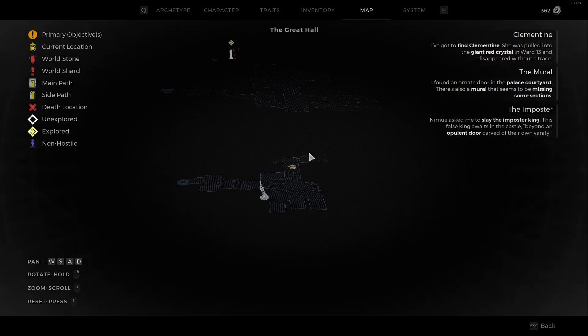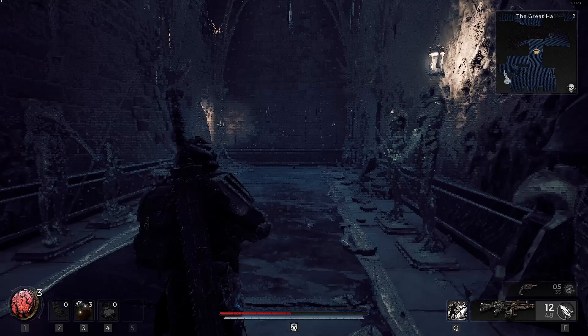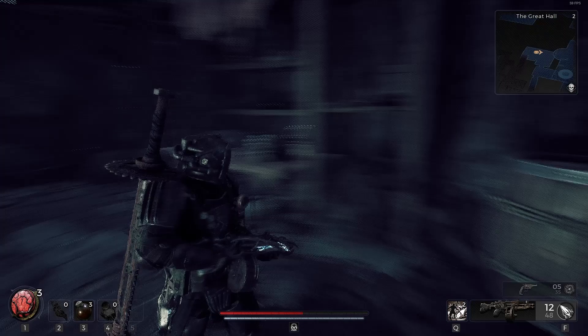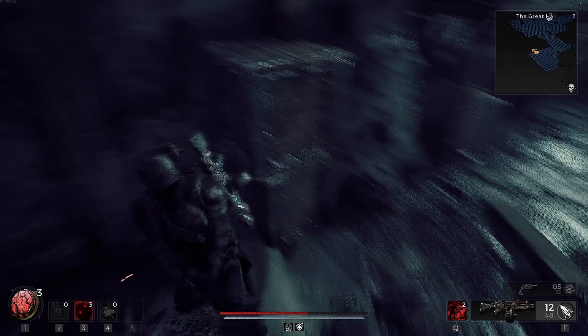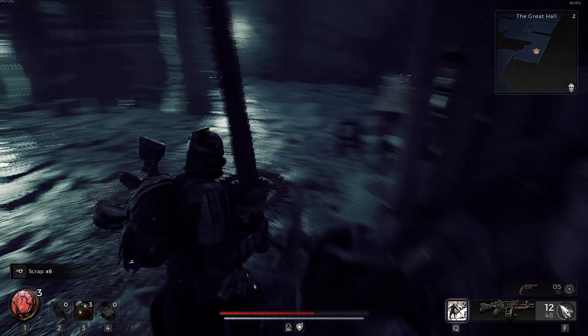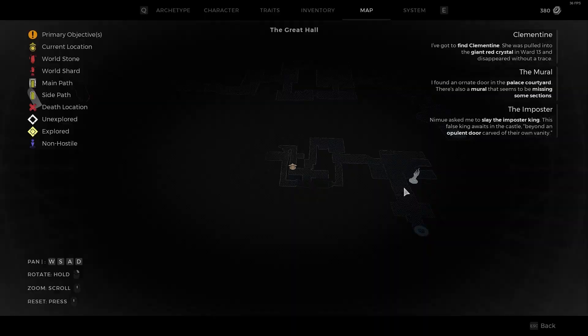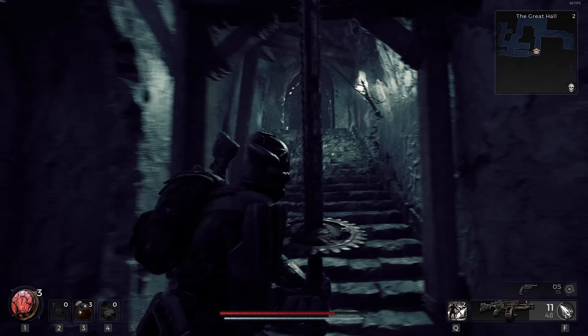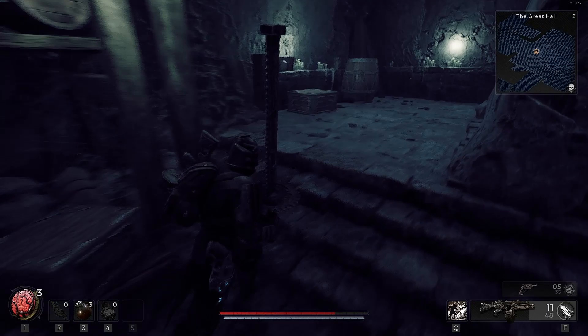I didn't use a healing because we have this regeneration right here. There's a path to the left and a path to the right. One goes down and this is still kind of the same level; this also goes down, so maybe just a different section — a different way down. I could totally break all these crates; I'm pretty sure they have to have scrap in things like this. Both of the paths just take us to the other side of this.